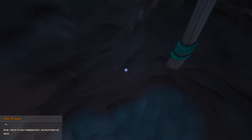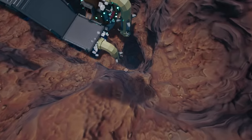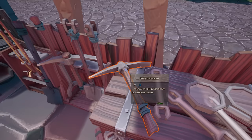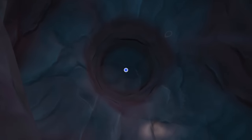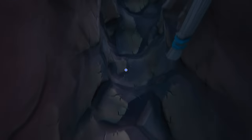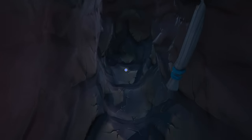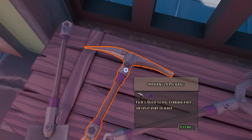Now as we make our way down, this is as deep as we're allowed to go with a tier one pickaxe, which is obviously pretty fun, but we can still go deeper. What we need is a common pickaxe that only costs $740, and it'll let us go right through this harder dirt until the point where we hit tier three dirt. Normally this is the point where I just give up on life, because it's a long ways down before you hit the tier three dirt.